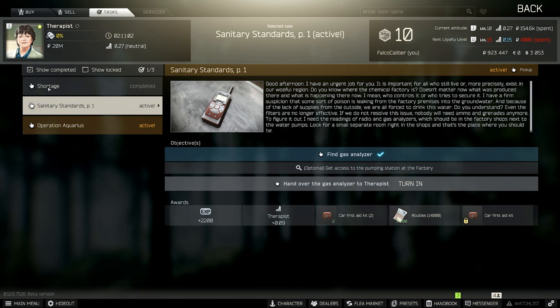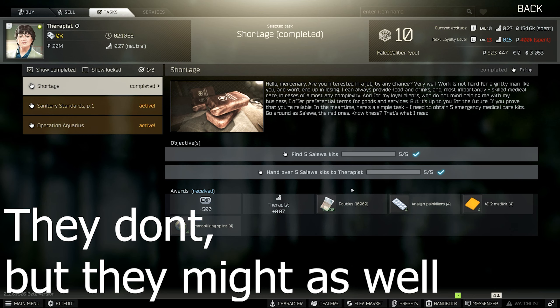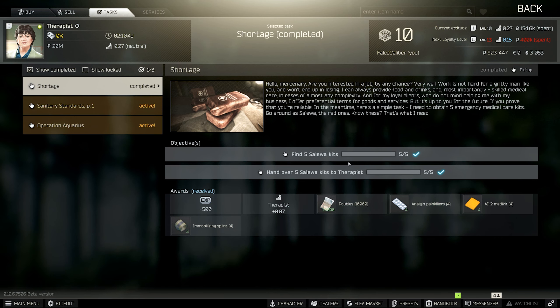This quest requires you to find and turn in five Soleilwa first aid kits. The only stipulation is that these kits gotta be found in Raid. You can easily find Soleilwas in Raid, and they don't even have to be full usage points to turn them in, so you can use them and then turn them in with like one point left in them.